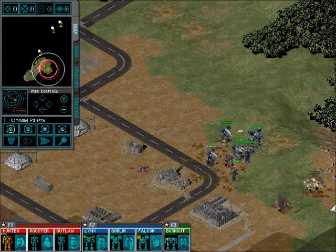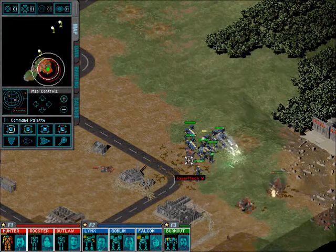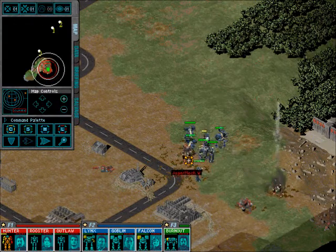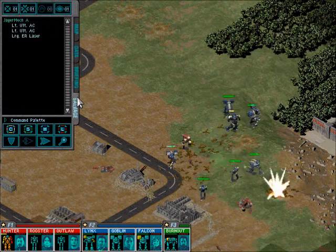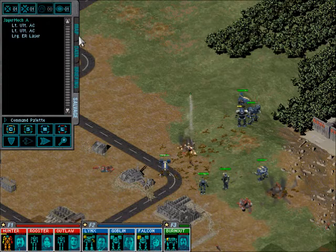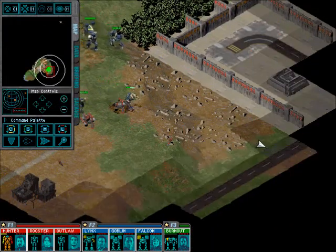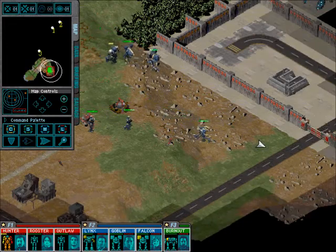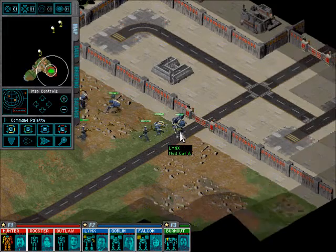When I started modeling the light Ultra ACs, it was for the lighter mechs, so the lighter weapons were better fits. But for the Jager mech here, an Ultra AC-5 is a good model. Let's see how much you can take. I've got a massive firepower to go with it. Look at the amount of damage Hunter's taken. He's fine.